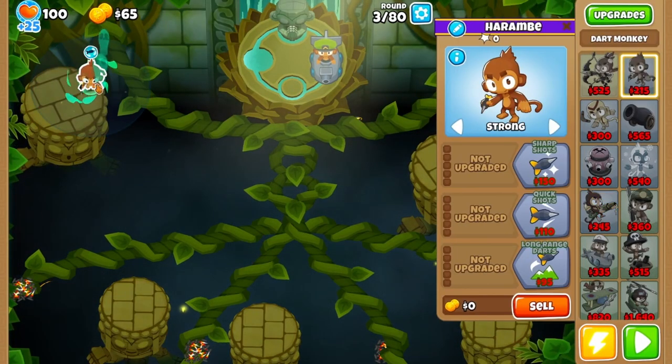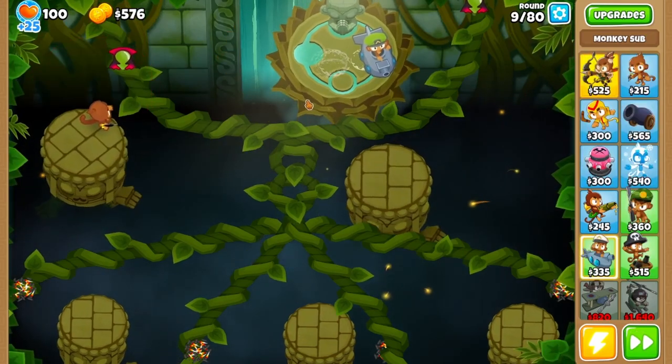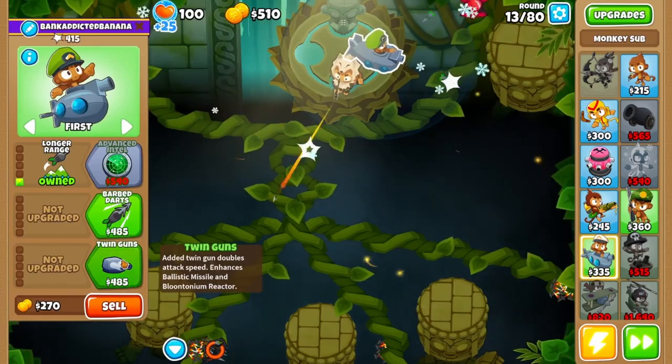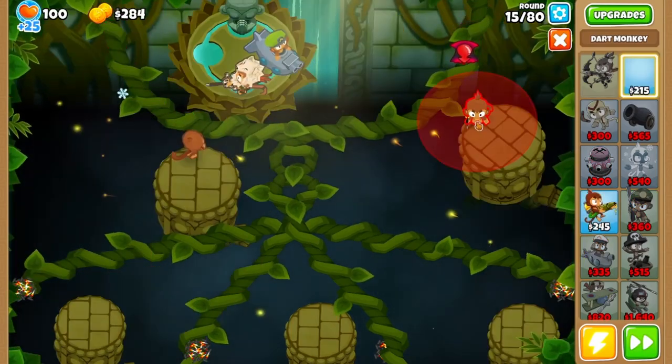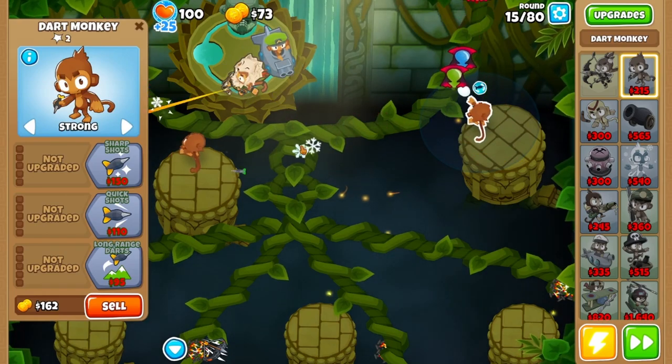Start with your free dart monkey here, set it to strong, then place your sub in the right circle and upgrade it to longer range. Chill for a bit until round 9, then grab Quincy in the middle. Get twin guns at the start of round 13. Before round 15, place another dart monkey on the other side and set this one to strong as well.